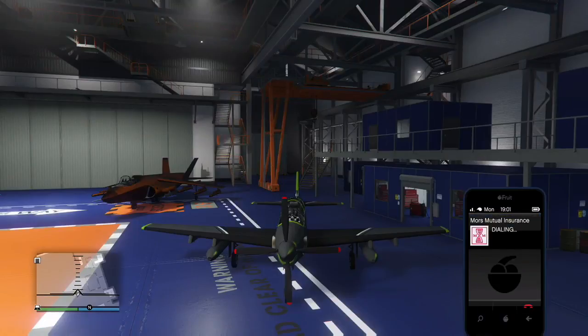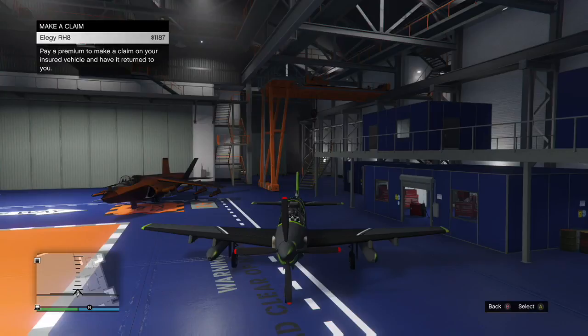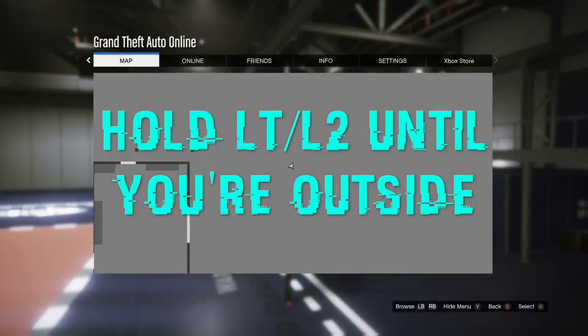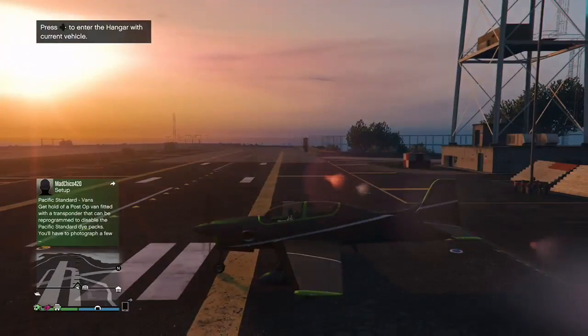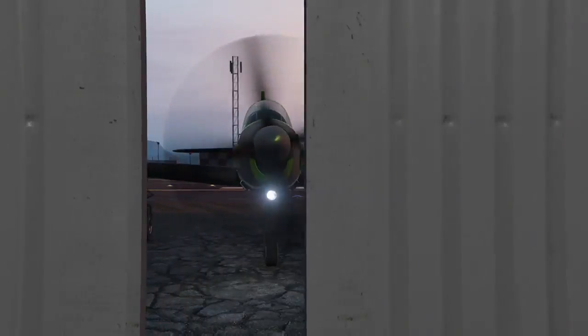Once I call up Mors Mutual, I'm going to hover over the RH-8 that I just blew up. As you can see, 1,100 dollars to get back — not too much. What we're going to do is slam on the left trigger and press pause at the exact same time. Then press pause again and spam A. You'll see in the top right your money gets taken out. I get frozen outside with the plane — don't hop out of your vehicle. I made that mistake and it didn't work, so I just pressed right D-pad to enter the hangar again.